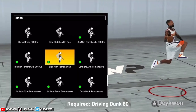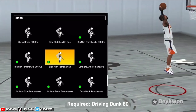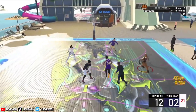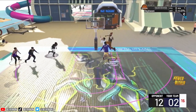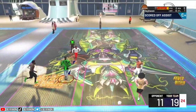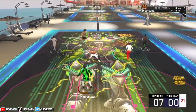Starting off with the sidearm tomahawks — you get these at a driving dunk of 80. There are 18 animations in this dunk package. It's called the sidearm tomahawks, but there are a couple animations in there that just look like regular over-the-head tomahawks, as you'll see in the clips. Definitely some sidearm tomahawks, and they're just about all off one hand, cocking the ball way back like LeBron. This is basically a LeBron 2.0 dunk package, and honestly I feel like it's a little better.